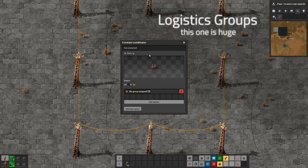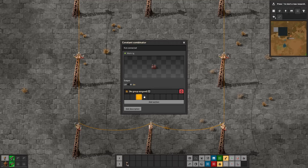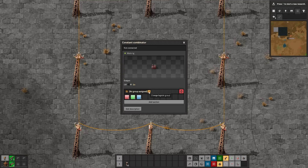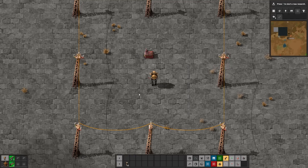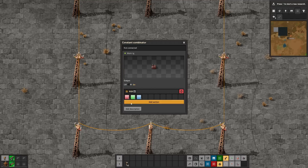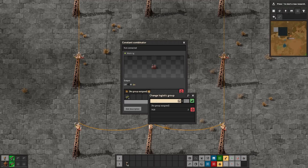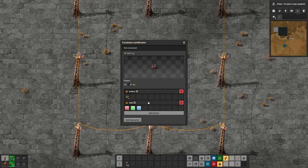A big change is that now if you click on a constant combinator, you'll see what are called logistics groups. Right now it's set to no group assigned. If I click on a button - R, G, and B - I can give this an actual name like 'RGB.' Anytime I want to use this, I can make another copy of it, click on it, go to 'change logistics group,' select RGB, and there you go. I could make multiple of these - say one called 'bullets' with bullet items. I can even stack these on each other, and now I have two things put together. You can make groups, stack them as you like, turn them on or off temporarily, reorder them, and delete them.